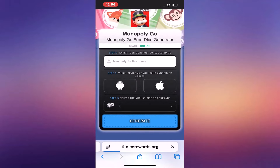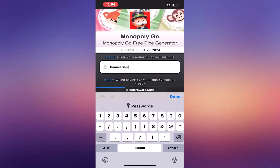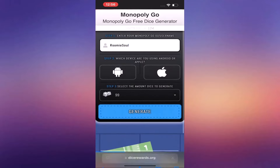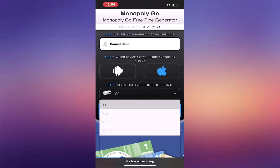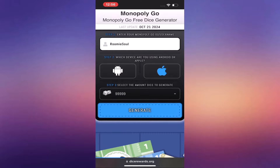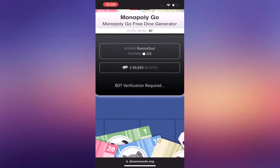Before your dice rolls are credited, there's one quick step you'll need to complete: a simple verification task. This helps ensure that only real players are getting the free dice. To verify, you'll be asked to download and play a popular game until you reach level nine. It's easy, and once you've completed the task, your Monopoly Go free rolls will be credited instantly to your account.